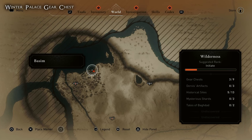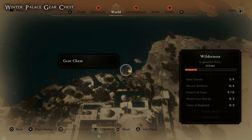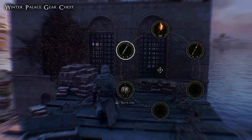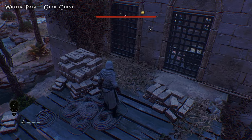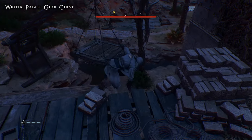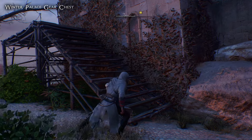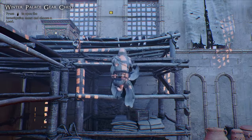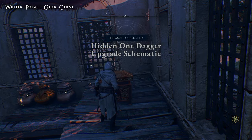For the fourth chest, head to the Winter Palace and go to the northernmost tower — here is exactly where you need to go on the map. Head down the steps and you'll see a note on the wall confirming you're in the right place. Using eagle vision you can see a breakable object to hit with a throwing knife, which drops a crate inside the room and destroys a destructible wall, giving you access. Drop all the way down, follow the wooden stairs up to the now open door, climb up onto the wooden shelf and collect your fourth chest — the Hidden Ones dagger upgrade schematic.